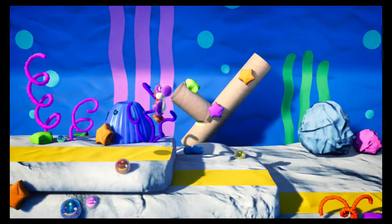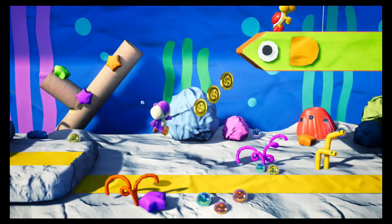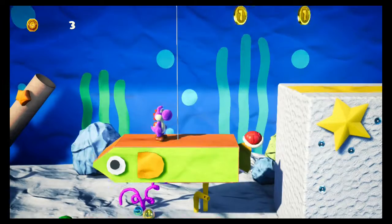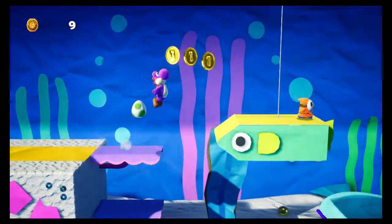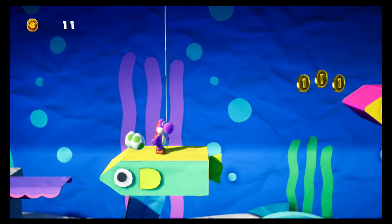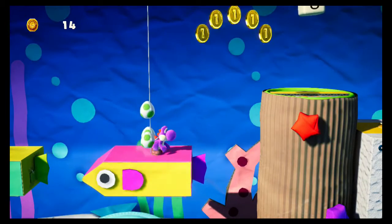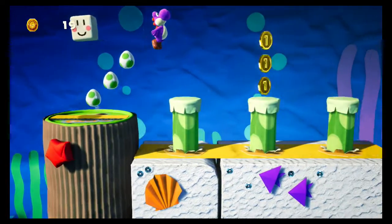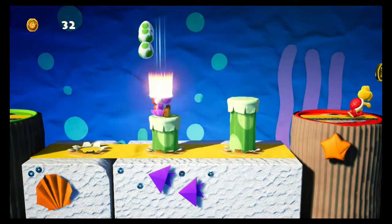Well, one day, all the Yoshis are just chilling, hanging out, and having a good time like they always do. But then, Kamek shows up and says he's going to turn them all into yarn, and proceeds to turn each Yoshi into 5 bundles of yarn, which he puts in a sack and flies away. One Yoshi managed to hide, so they start chasing after Kamek, who drops some yarn in each level.